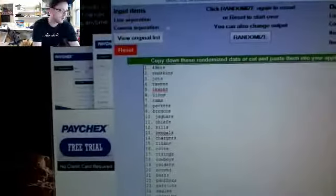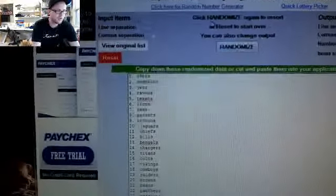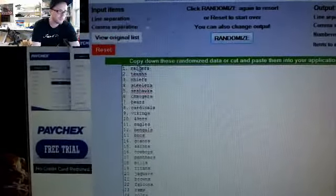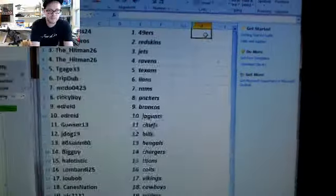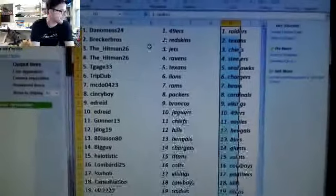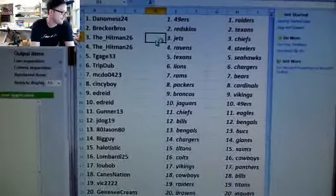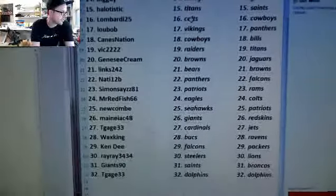We're going to go back to the teams and hit it one more time. That will be your teams for round two — good luck. Round two teams. Raiders number one, Dolphins number 32. Back-to-back Dolphins on the bottom spot. T-Gage is sitting down here with the Dolphins twice.